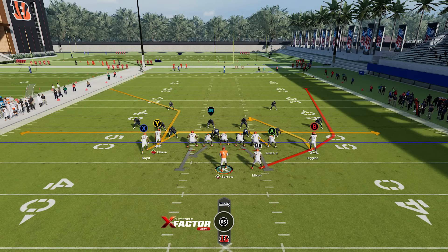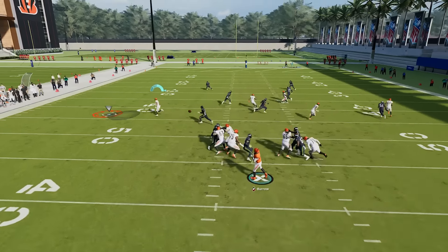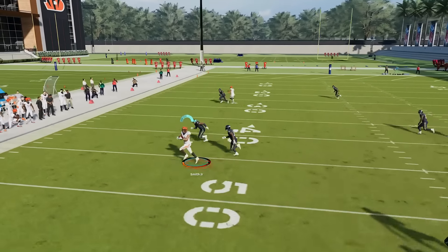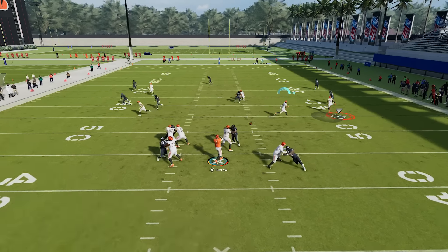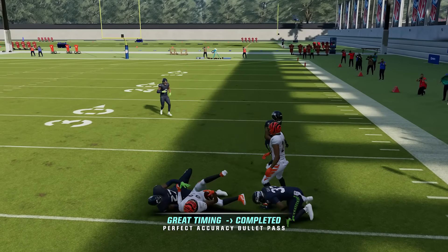Lastly, look at the mesh combo. This is in every playbook, usually in bunch or tight formations, where you have two meshing drag routes underneath. These routes do a good job at beating man coverage but also at getting underneath zones. If the defense does not adjust, it's one of the best combinations — in real life and also in Madden — because these mesh routes will get open against man defense, and if the defense doesn't adjust their zones they'll get open underneath as well.